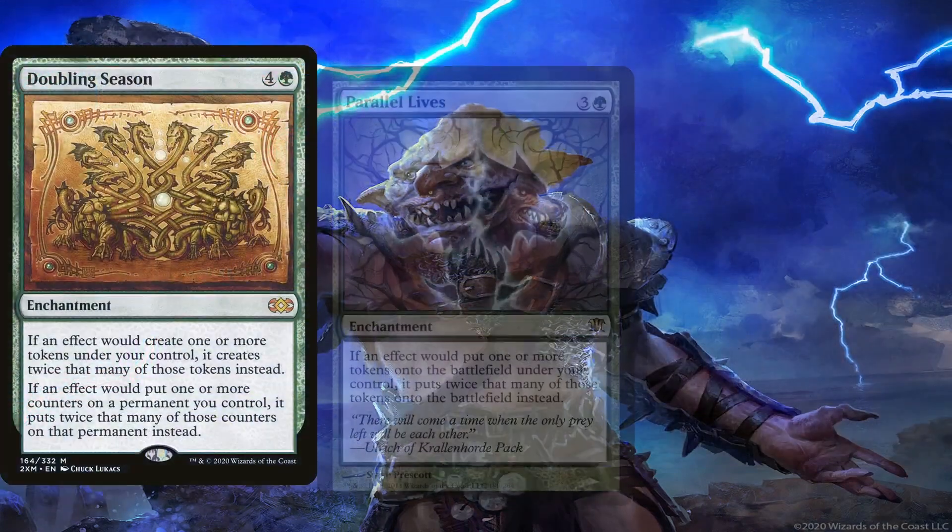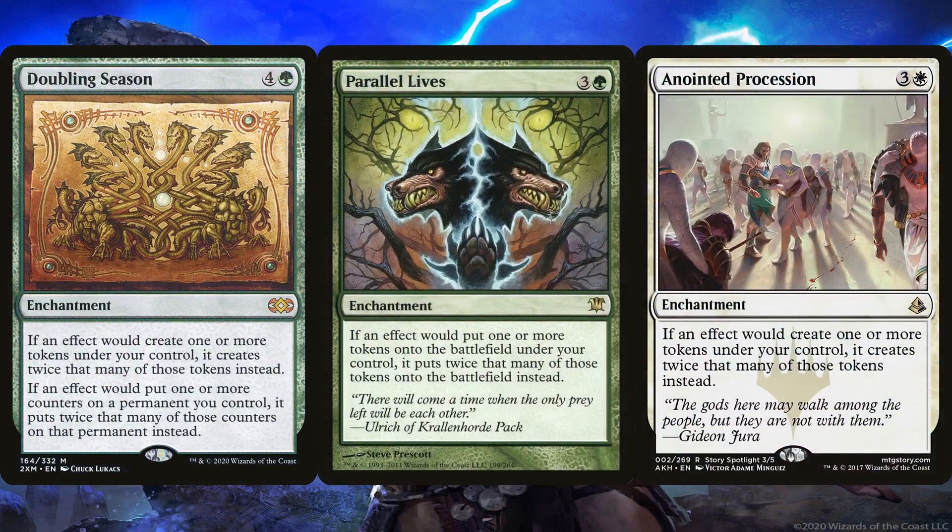Doubling Season, Parallel Lives, and Anointed Procession don't create tokens per se, but they do double the amount of tokens you create. Doubling Season has the added bonus of also doubling any counters placed on permanents you control. The deck is running maybe two cards that benefit from it, but since it doubles tokens, it's not a dead card by any means.